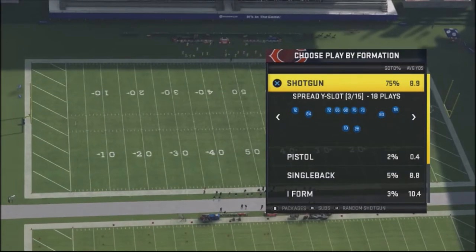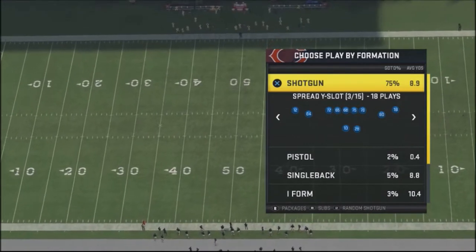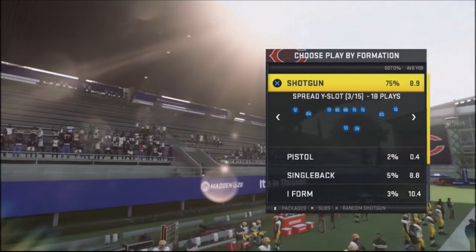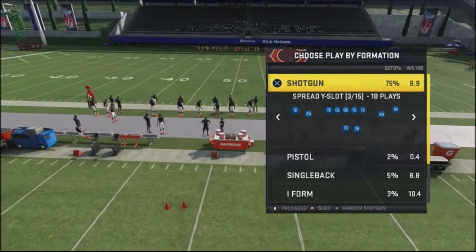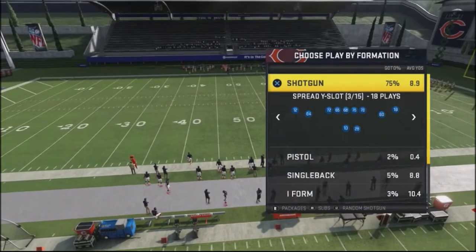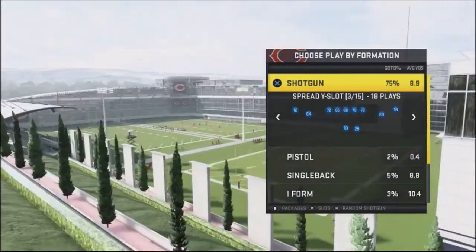I want to talk about something that I was labbing down in the red zone. It's really not getting talked about a lot, but it does have an opportunity for you to get pretty easy scores against your opponent. Basically, it's using the fade route down in the red zone. I was labbing red zone combinations and I stumbled on this route that just gets open down in the red zone and the defenders don't play it correctly. So I want to show this to you.